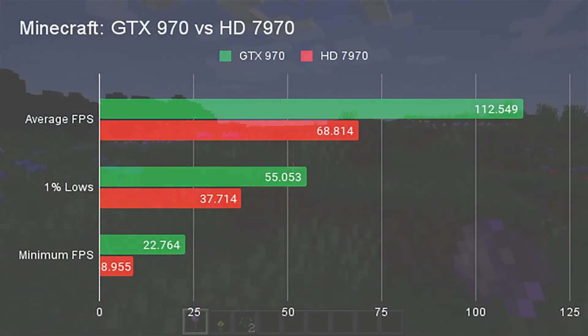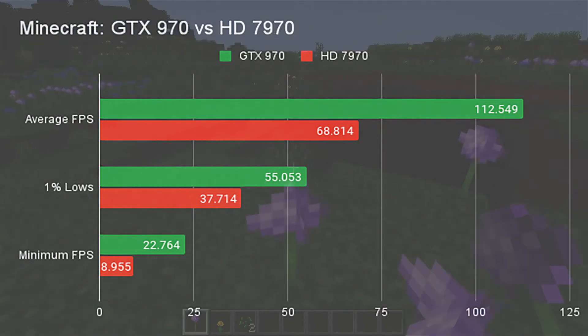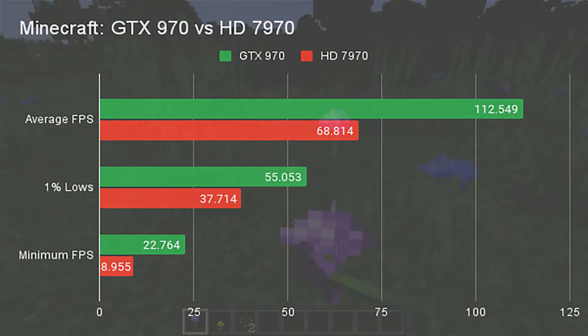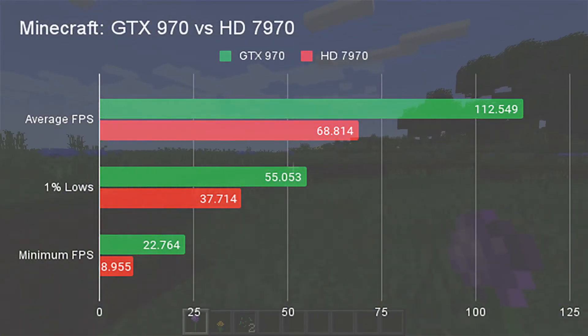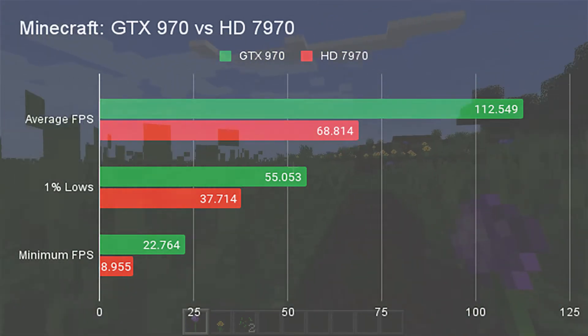Playing Minecraft with high settings, the 7970 ran out a respectable, if unimpressive, 68 FPS, and drops to 37 FPS for 1% lows. The GTX 970 pulls a 44 FPS lead with a 112 FPS average and 55 FPS for 1% lows, just under that 60 FPS sweet spot.